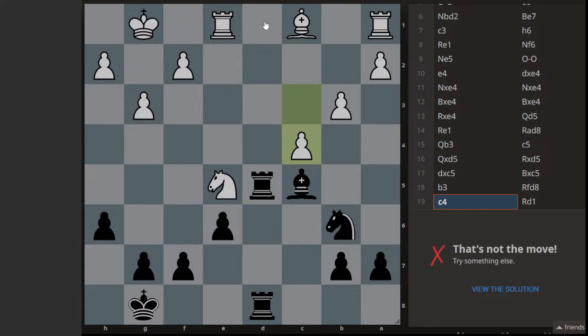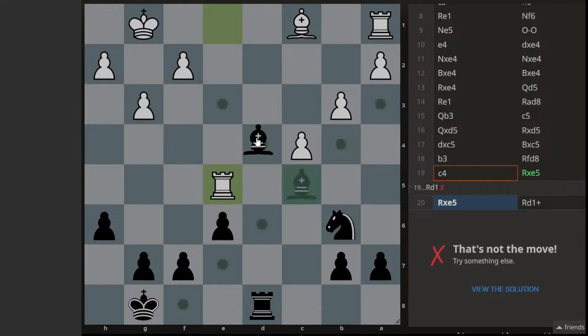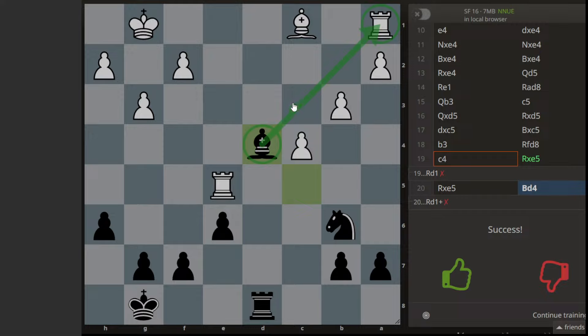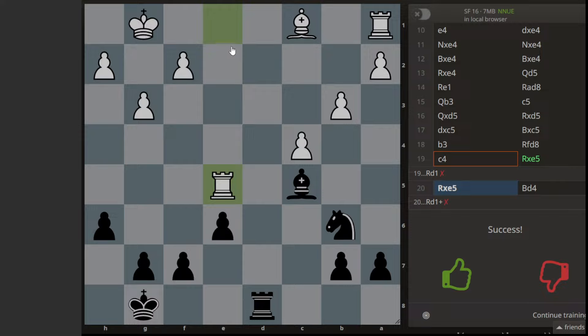Let's go with this — capture that first. Yeah, that bishop is hanging, then go with that. So we are winning that material. The simple idea is to go with this capture, and when the rook captures, you simply go with this fork with the bishop. That was the idea.